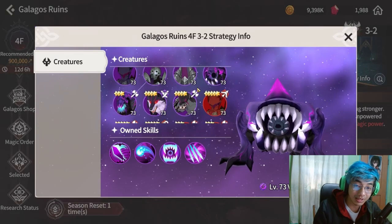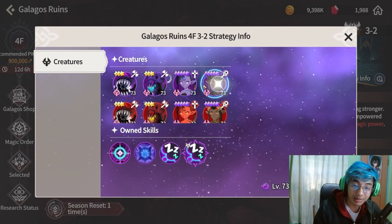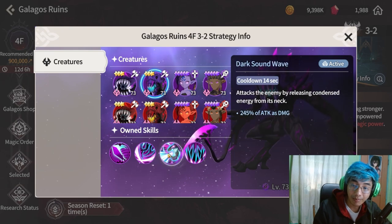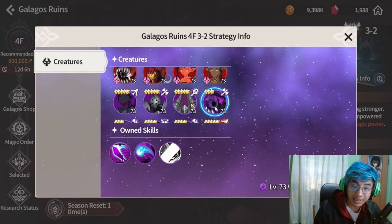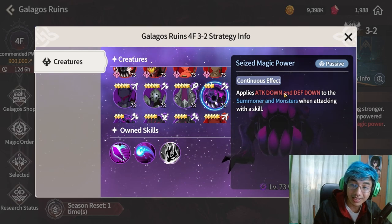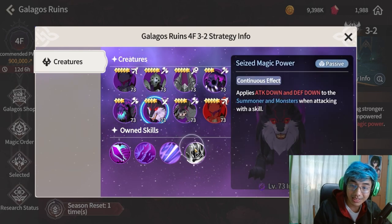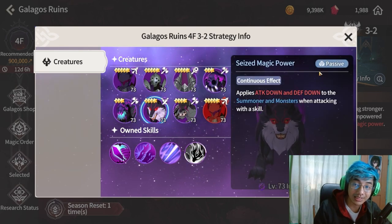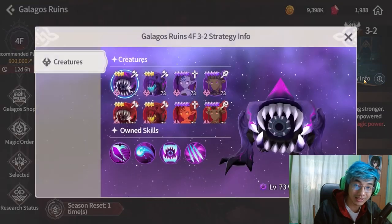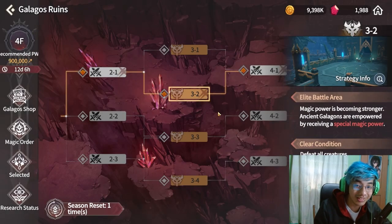Stage 3-2 is one of the much easier areas with easier floor bosses. But you want to be careful because it applies attack down and death down — usually reaching level 10 — and also drops damage over time like electric shock level 10. So you need to bring a cleanser to this stage.